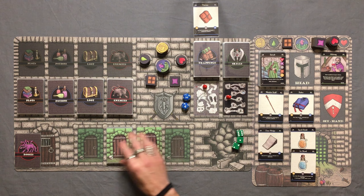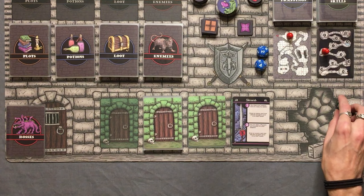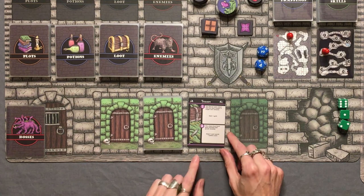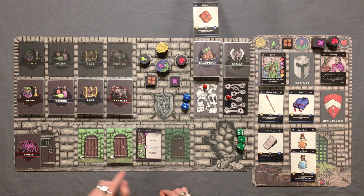Everything is shuffled up. The first room of the dungeon — we're going to run into a skirmish. I really don't like that; we're going to skip it and go the other way. This is the way to start out — a treasure chest! "This chest must have been stocked with goods recently." Draw one loot card and one potion card.